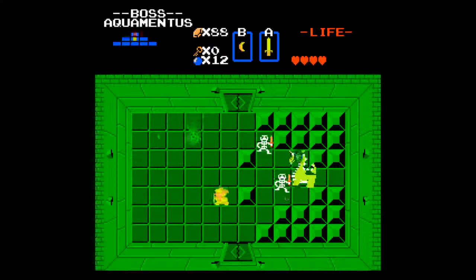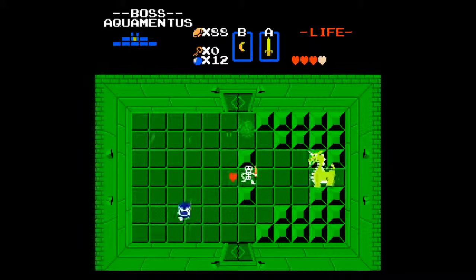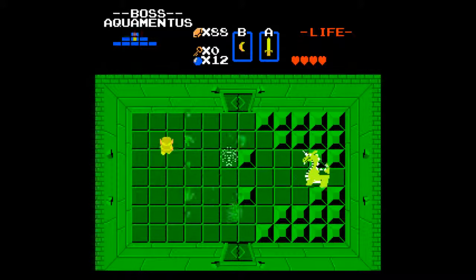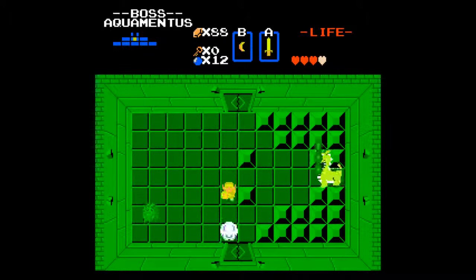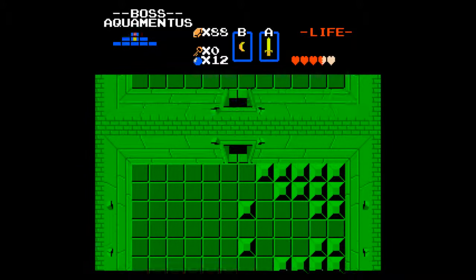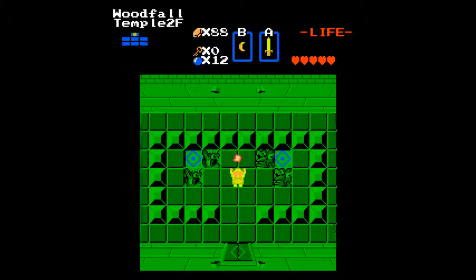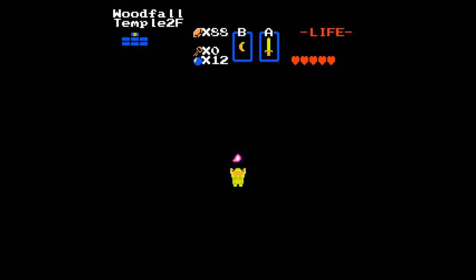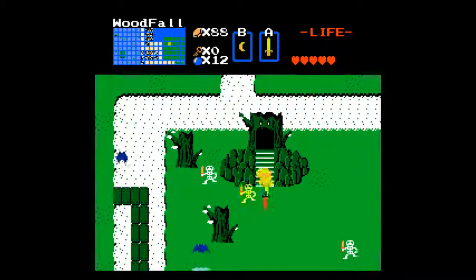Alright, our boss — no surprise, it's Aquamentis. Who else is always the first dungeon boss? Stop getting back together — you broke up! I don't know what Zoles would argue about. There we go. I'm going to assume that's a Sacred Flame again — it's definitely not the Triforce. Got another Sacred Flame. That completes Woodfall Temple, level one.